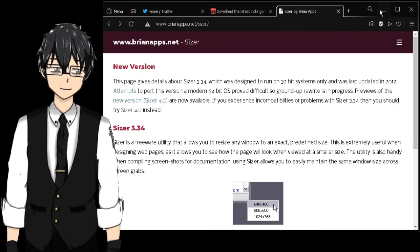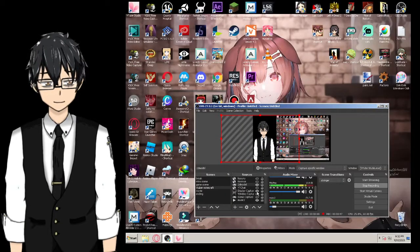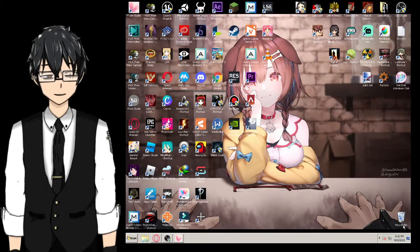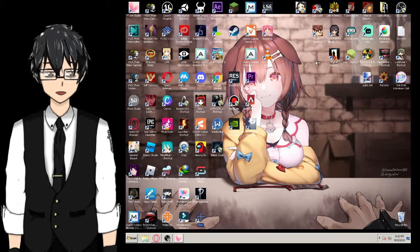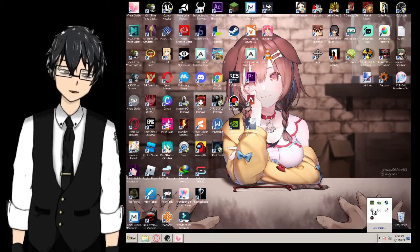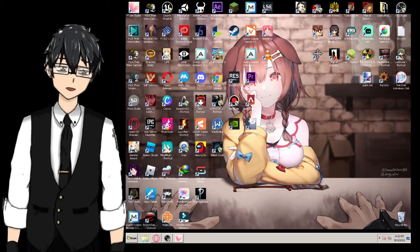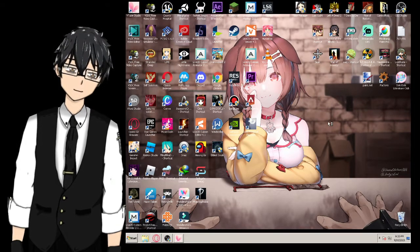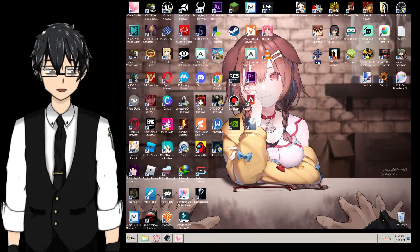Now let's test it out. I'm going to open my display capture so you can see everything on my desktop - you can see all the games and stuff. So you've got Sizer right there. Double-click it - it will appear in your system tray icons at the bottom right. But it's much better to run it as admin so it can be 100% effective. Sometimes you don't need to do it, but for some specific apps you do.